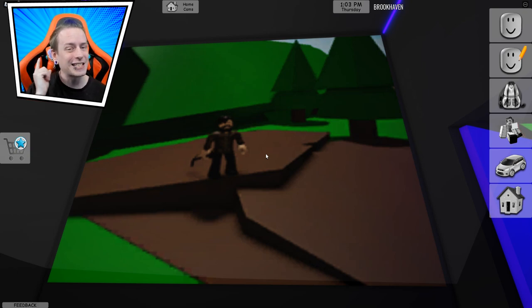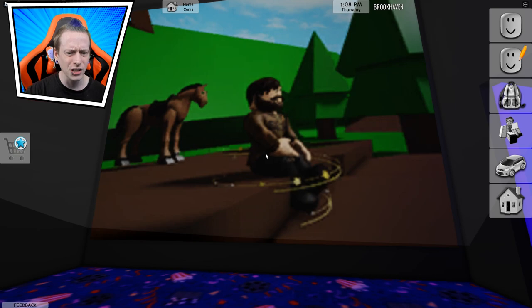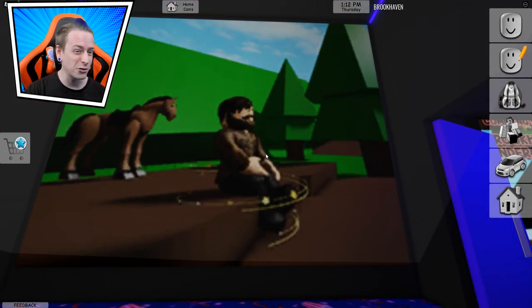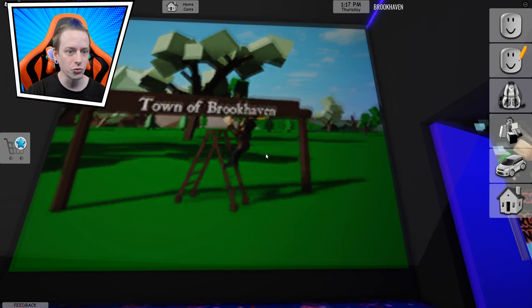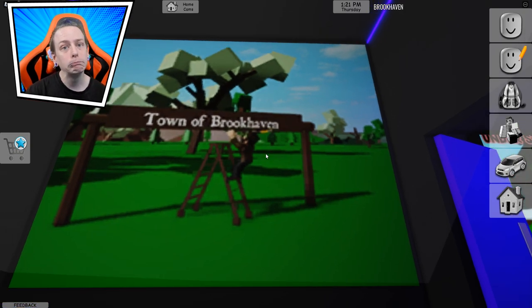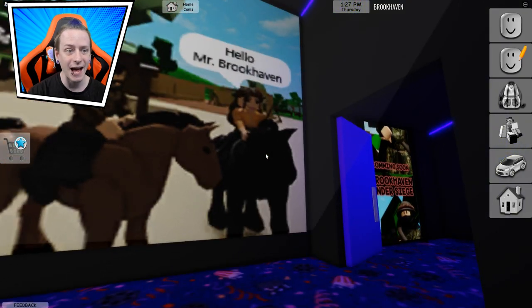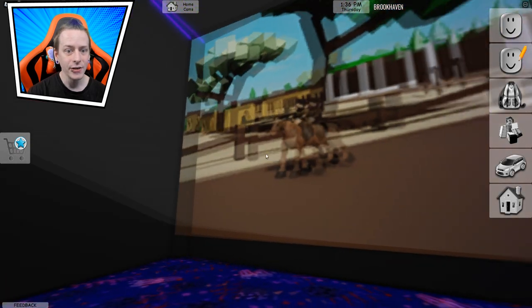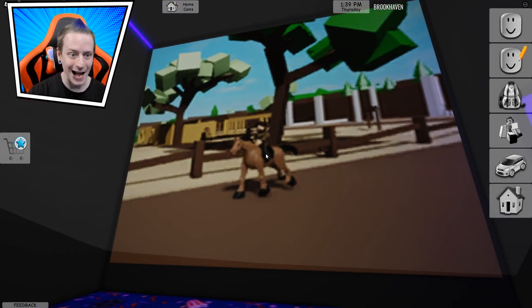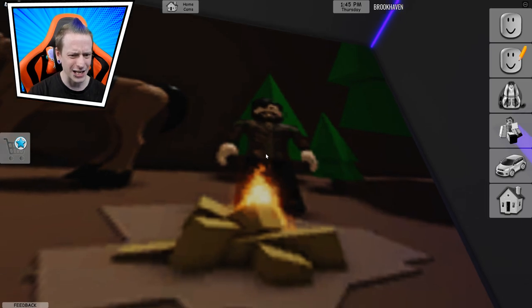He covers it up because he doesn't want it to be found. Now we can understand why there are all these dirt piles around the place — because somebody else, probably Miss Madison, is looking for it, which you'll see very shortly. Then he gets a weird spirally power thing going on — maybe it's time travel, maybe that's why he can do everything so fast. Then we have the town of Brookhaven right there. All the sparkly stuff is gone — where'd it go? That's what I want to know. And then there is Miss Madison — we don't know if she's actually Mrs. Brookhaven. He's walking away, so this is the first part of the story.